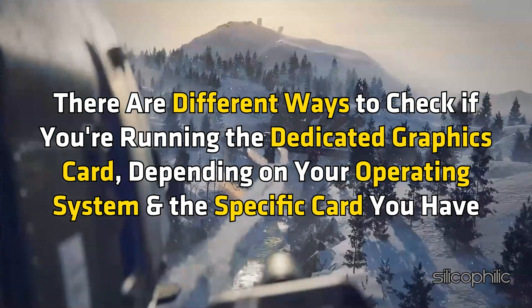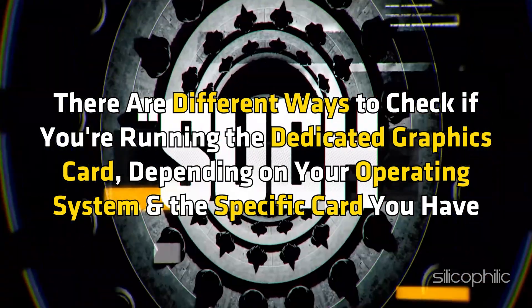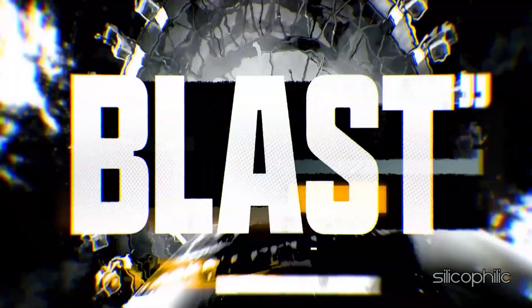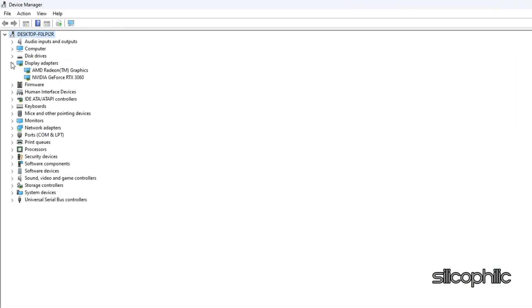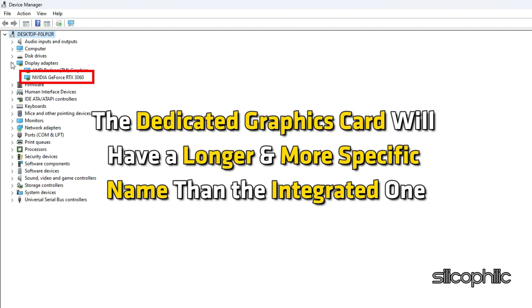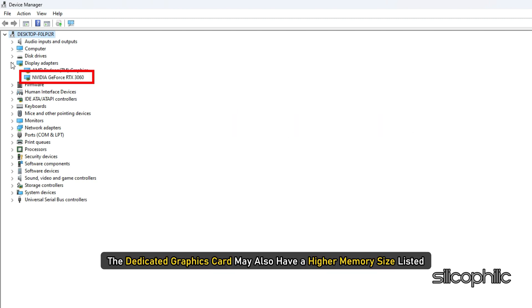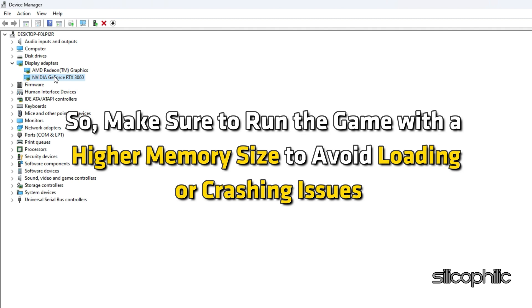There are different ways to check if you are running the dedicated graphics card depending on your operating system and the specific card you have. Open Device Manager and expand Display Adapters. You should see two adapters listed: one for your dedicated graphics card and one for your integrated graphics card. The dedicated graphics card will have a longer, more specific name and may also have a higher memory size listed. Make sure to run the game with the dedicated graphics card to avoid loading or crashing issues.